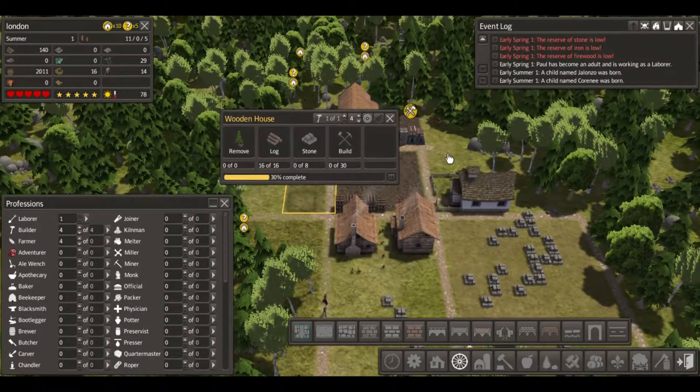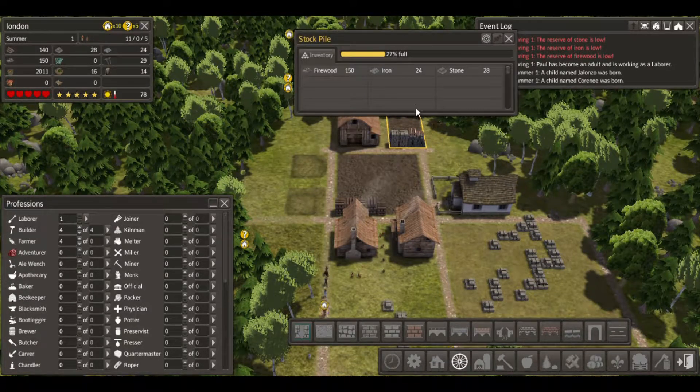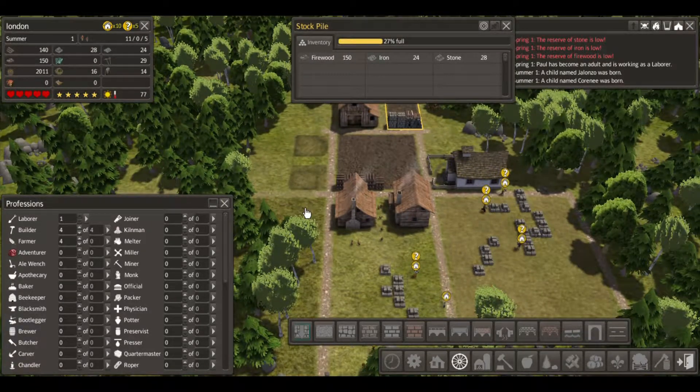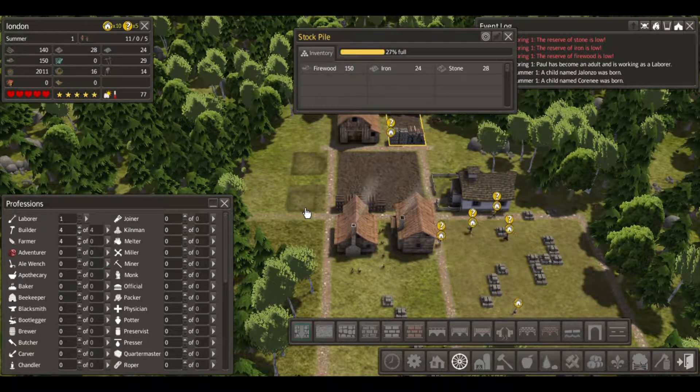We get 23 - we need stone. There's stone there now. You ain't gonna work on that? People will know that there's stone there. Oh, you're picking up some stone - finally! You got 28 stone.